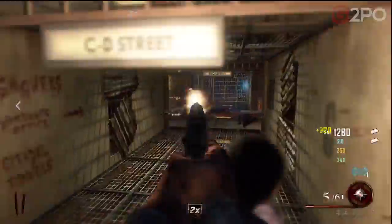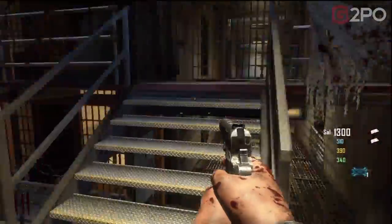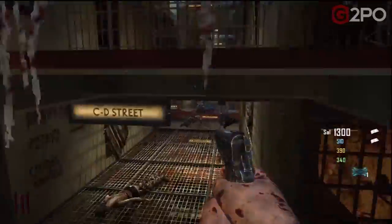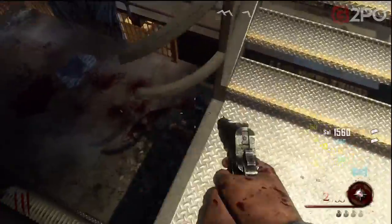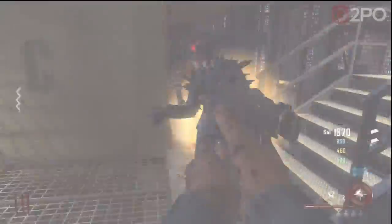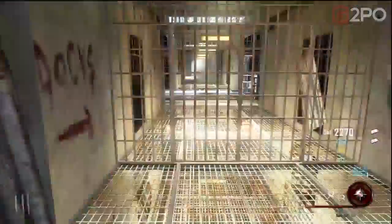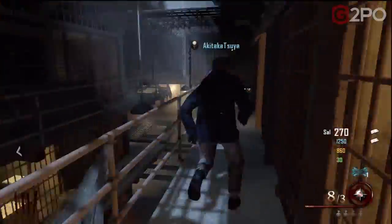Now even though we've fed the first dog or beast, we still have to open up a couple doors. One's 2,000 and there's another 1,000, so you need a total of 3,000 points — and one player needs at least 2,000, not just the sum of your four player scores. The door at the top of the stairs is 2,000, and then we're going to go to the infirmary and open that door for 1,000.